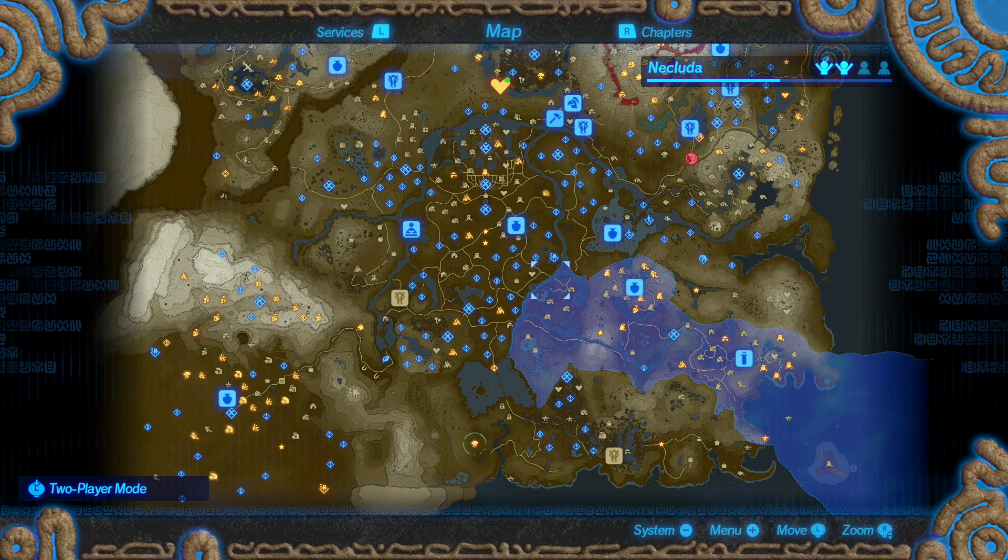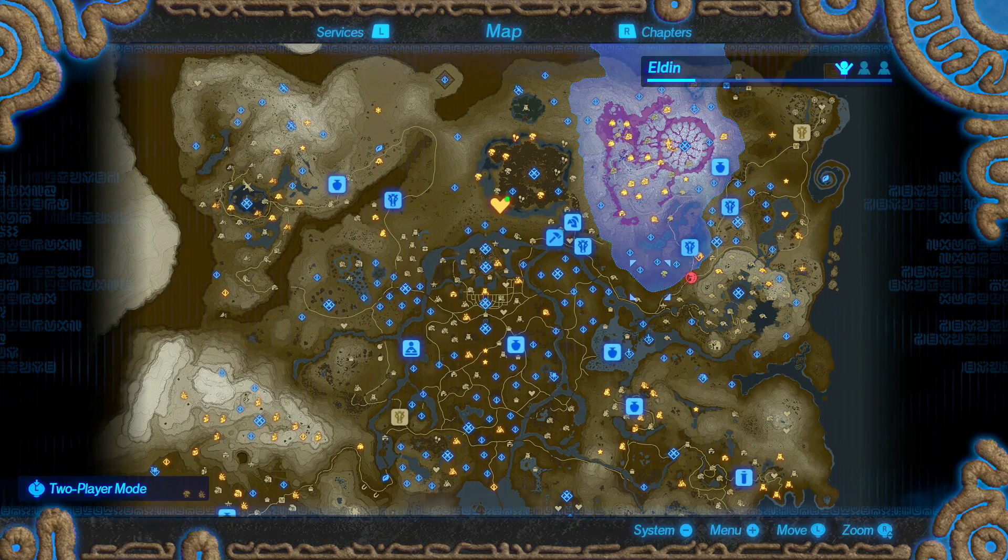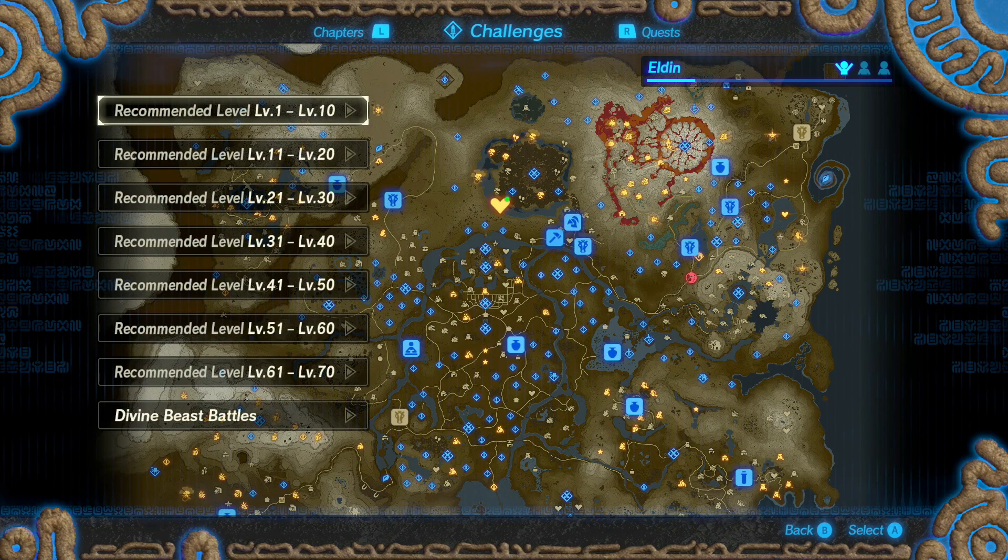Hey folks, I'm here today to talk about how to unlock Calamity Ganon, which is the final hidden character in Hyrule Warriors: Age of Calamity. So if we go over here to the right, I should recommend straight away: spoiler warning. I'm going to be talking about the main story and things after the main story, so if you don't want to be spoiled, come back after the story ends.